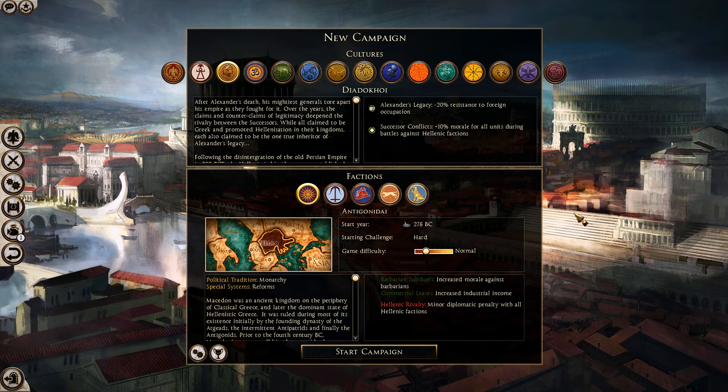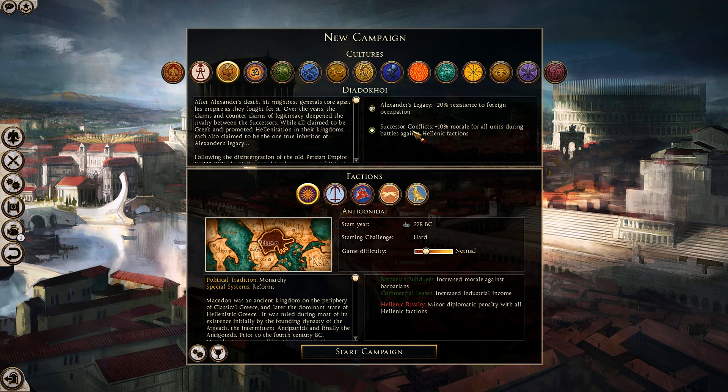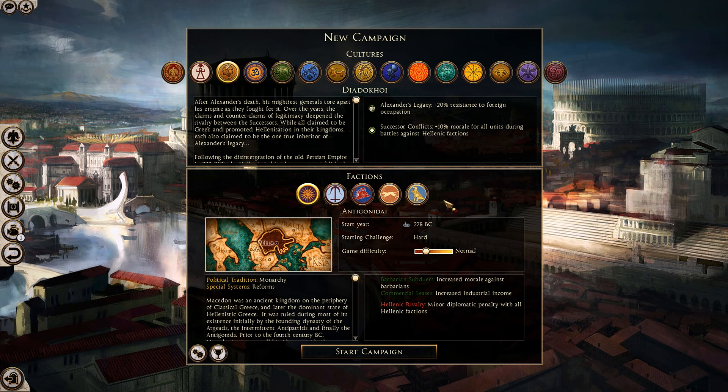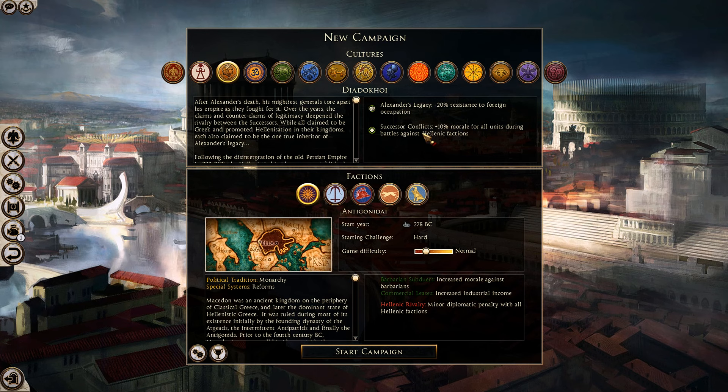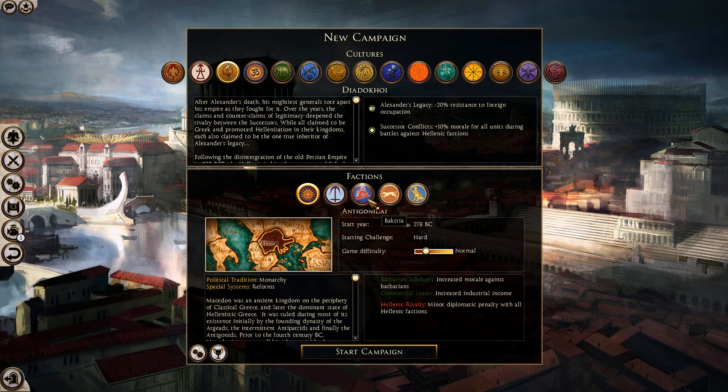Timestamps will be in the description as always. Macedon is part of the Diadochi cultural group, which encompasses Macedon, the Seleucids, Bactria, Epirus, and the Ptolemies — aka Egypt. You share two buffs with all of these factions: Alexander's Legacy, which gives minus 20 resistance to foreign occupation — very nice — and the Successor Conflict buff, which gives plus 10 morale for all units during battles against Hellenic factions. You'll be fighting all of them — Epirus, the Seleucids, Egypt, and Bactria in the late game — so they'll all have the same buff against you.